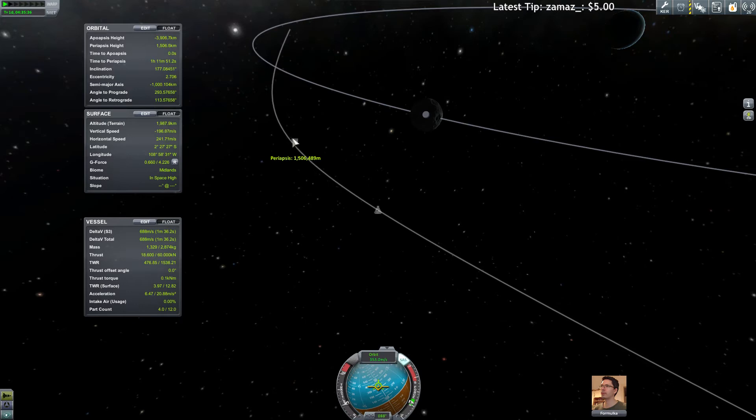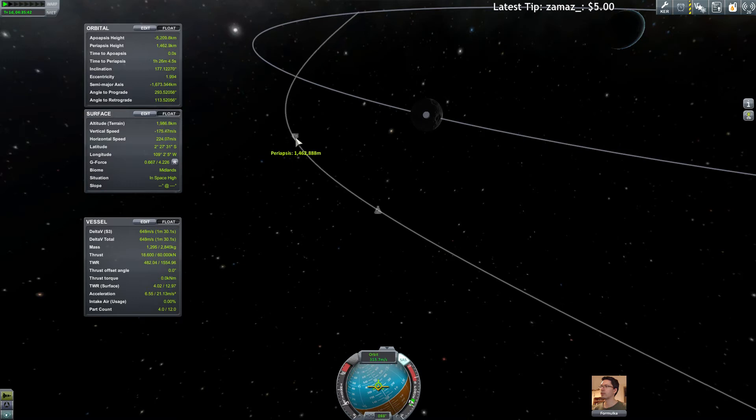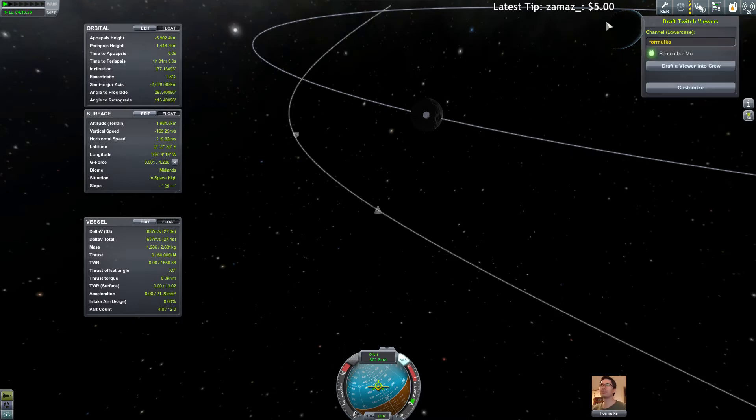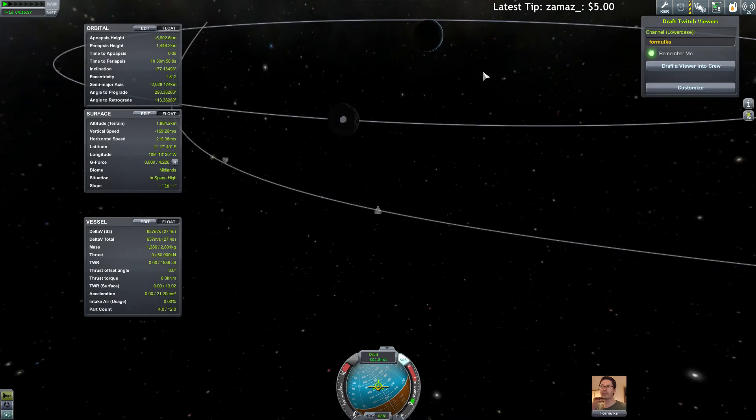By slowing down we should be able to — they were grabbed by the moon! I have only 600 delta-V. I don't know how close I have to get. It will explain over here — I achieved it! Got it! Yes! So now we have to burn towards Kerbin as soon as we are out of the moon's sphere. We need only a little bit of delta-V to do it.